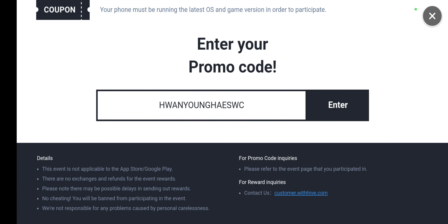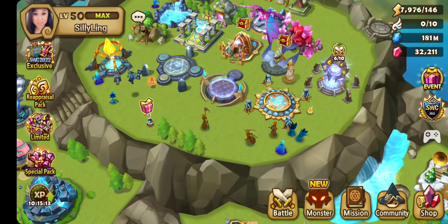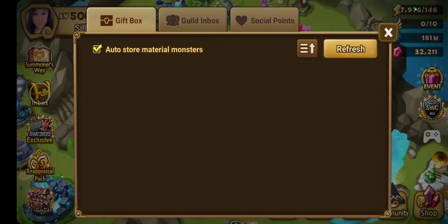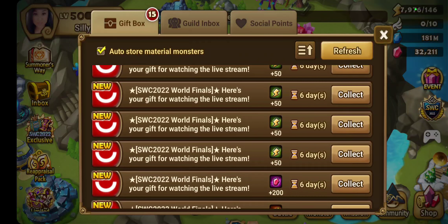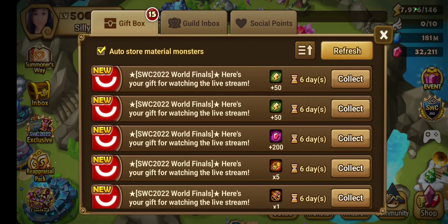Let's see what we get in our goodies. So we're going to get some mana stones, mystical scrolls, and some energy and crystals.